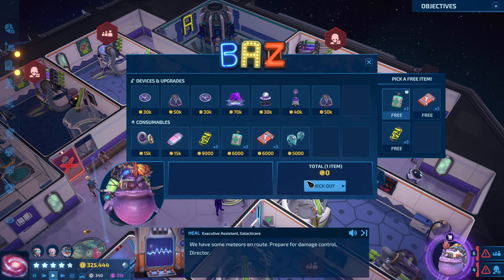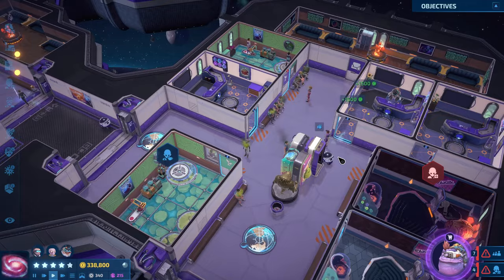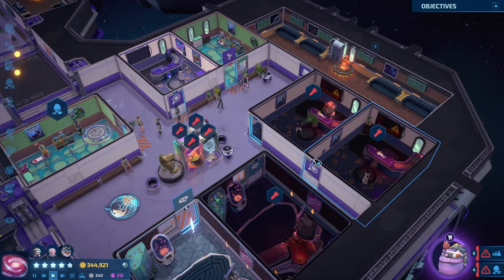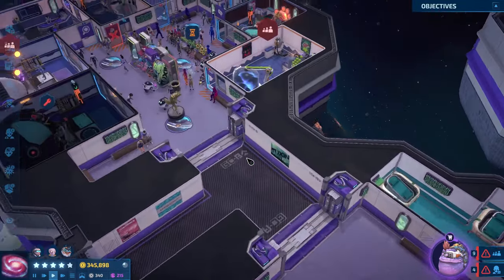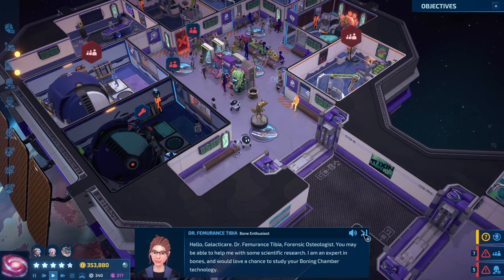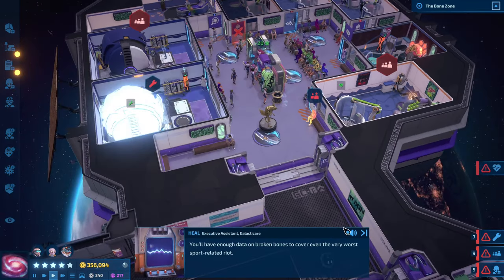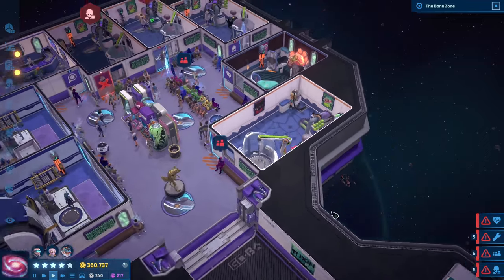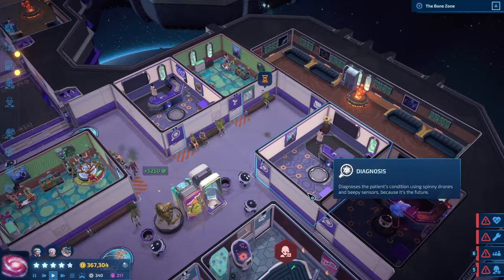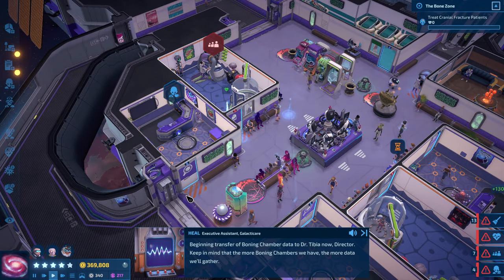We have some meteors on route — prepare for damage control, Director. I was expecting the trader not to trade me anything for free because they said they're not as generous as before, but I don't find too much difference in the trader. Anyway, this is challenge mode on episode one. If you just wanted to test it out, episode one is a good one because all you have to do is skin labs and boning. Just be careful about the missions you accept at the bottom — make sure they're either bones or skin labs. Because I accepted Dreameriums and now my Dreameriums are empty. So yeah, just make sure you pick your missions wisely. That is challenge mode — boning chamber day.